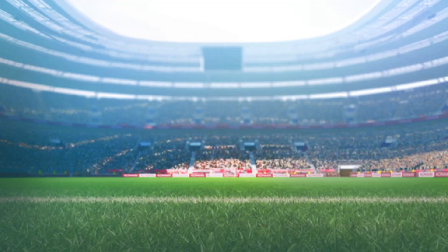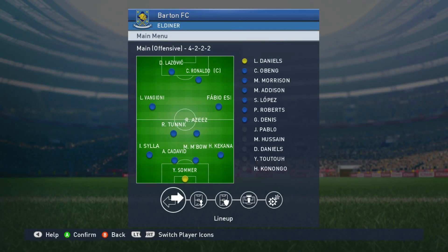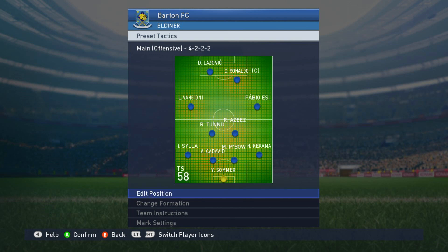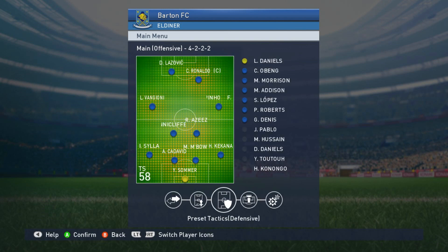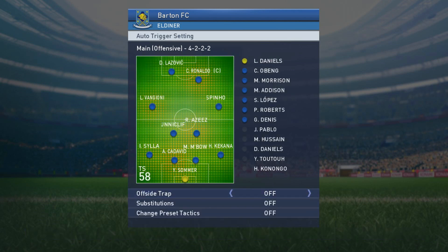When we load Game Plan, you can also change your tactics, your lineup, and your preset tactics. I can't actually change formation but that is an option. Set piece settings let you change your free kick takers, left corner, corner kick takers, penalty kick takers, players to join attack, trigger settings, offside traps, substitutions, and change preset tactics.